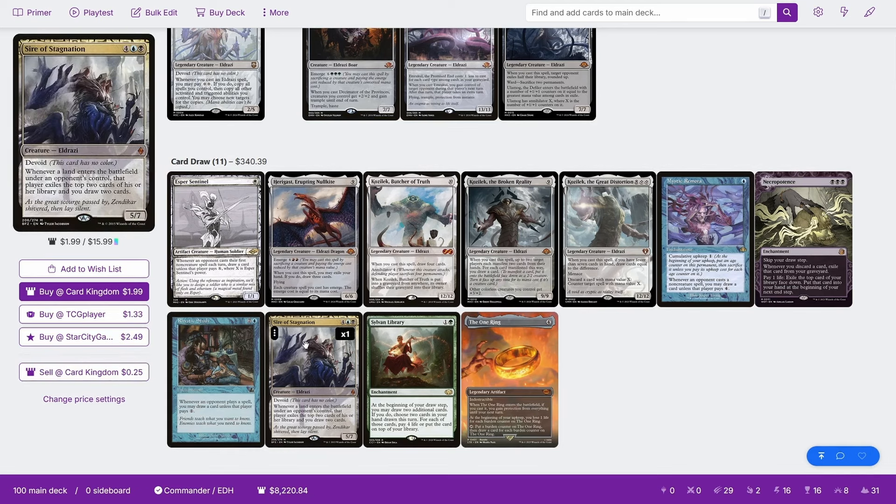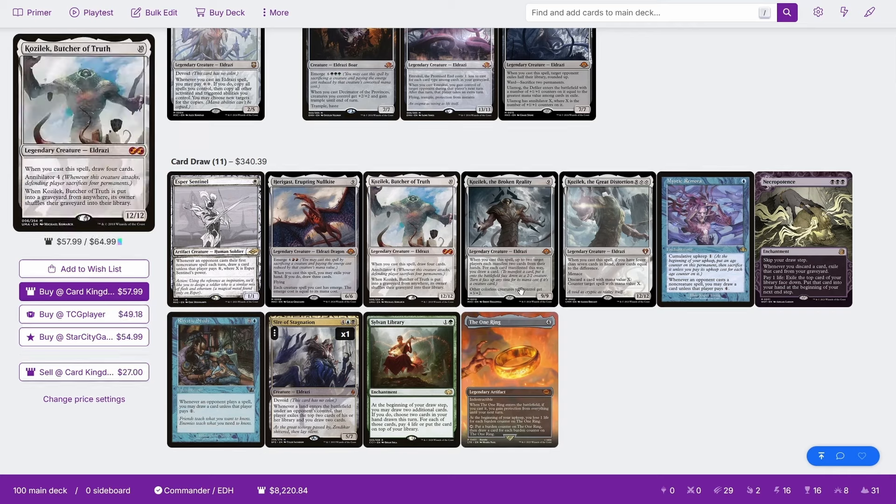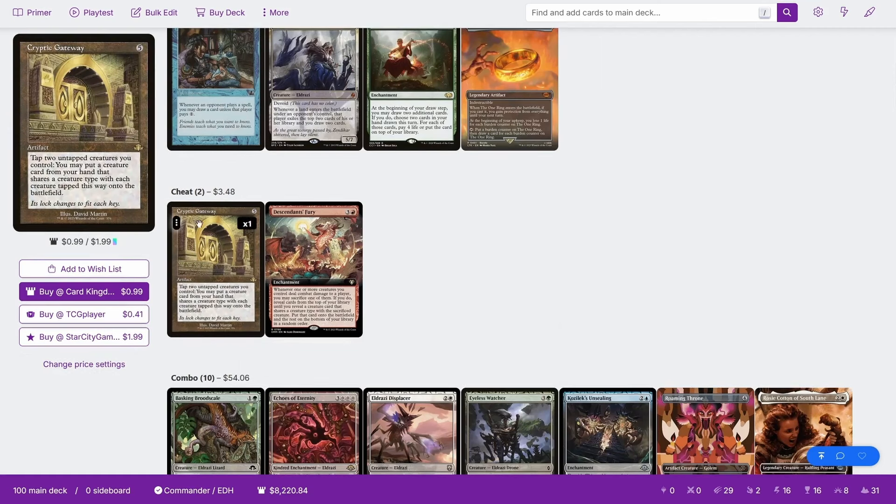There's also Sire of Stagnation: whenever a land enters the battlefield under an opponent's control, that player exiles the top two cards of their library and you draw a card. This is essentially the Eldrazi version of Consecrated Sphinx — not as good, but it's a six-mana blue creature that draws you two cards whenever your opponents take a fairly regular action. For cheating stuff into play, we've got Cryptic Gateway: tap two untapped creatures you control, and you may put a creature card from your hand that shares a creature type with each tapped creature directly onto the battlefield. Obviously you're cheating them in rather than casting them, so it won't work with cast triggers, but it gets your giant Eldrazi in.